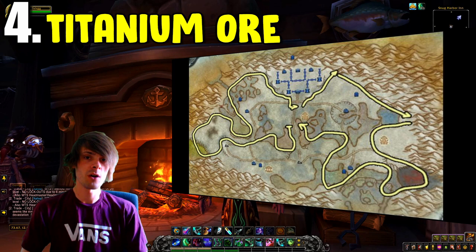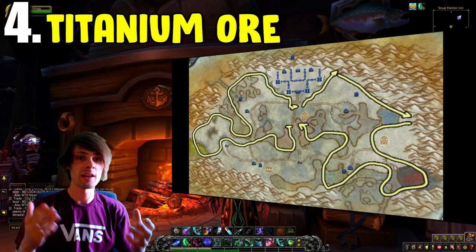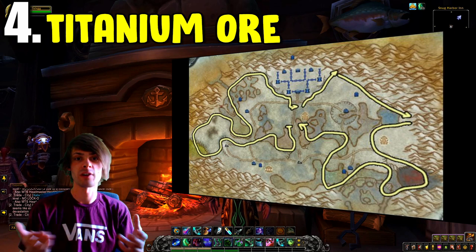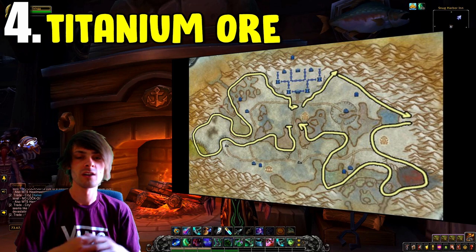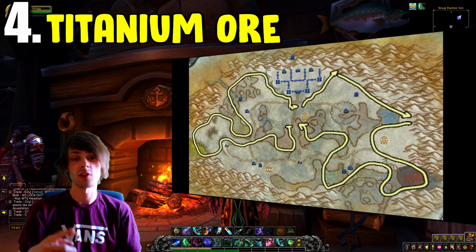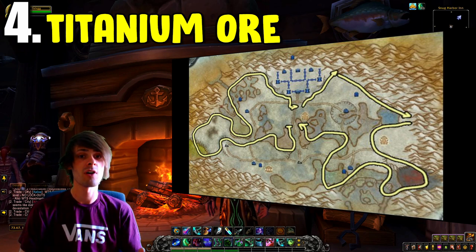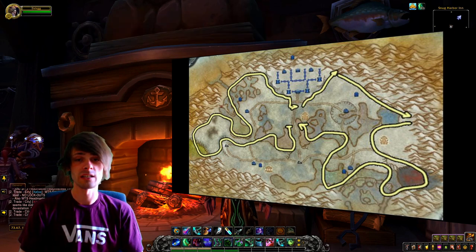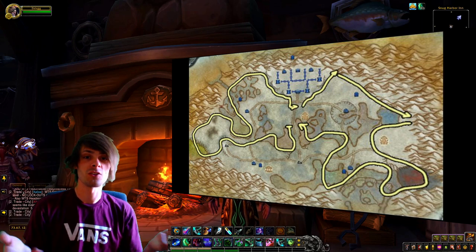About an hour and a half's worth of farming in Wintergrasp will provide you with roughly enough ore for one Mechaneer's Chopper. So in three hours of farming you'd have two Choppers. If you want to sell all of the materials flat on the auction house, the Saronite Ore, Titanium Ore, and the Eternals you get alongside this farm also sell insanely fast, as they're used in a wide variety of crafting.